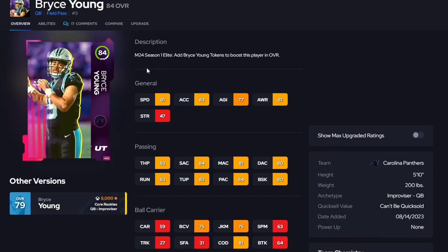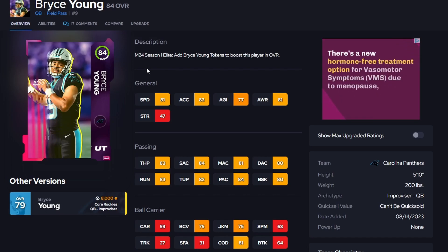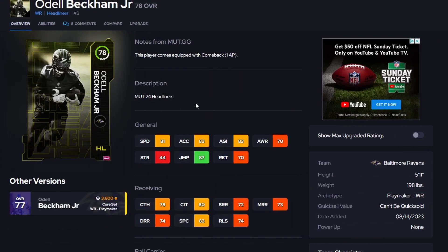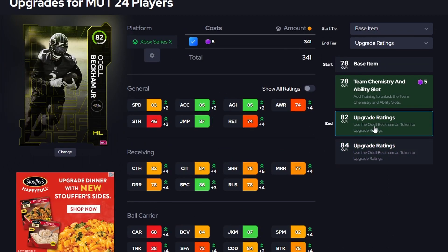You'll also be able to upgrade Bryce Young to an 86 overall, bumping his stats up. Either way, as of right now this card is perfectly fine, he's completely free, and you don't need him at 86 to get Quick Draw and Gift Wrapped. If you're struggling with a quarterback, just grind to get this guy — I believe you get him at level 7 or 8 in the field pass. Next is another free card: Odell Beckham Jr. He's been great on my plus-25 Browns theme team — he's an 82 but plays like an 83-84 speed receiver, runs great routes and catches everything.